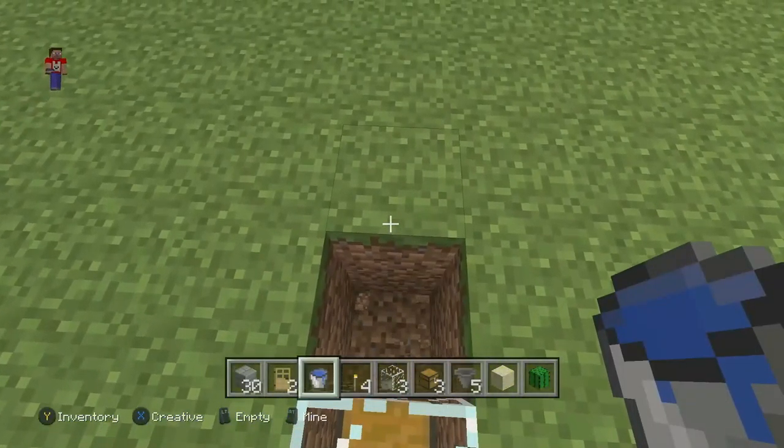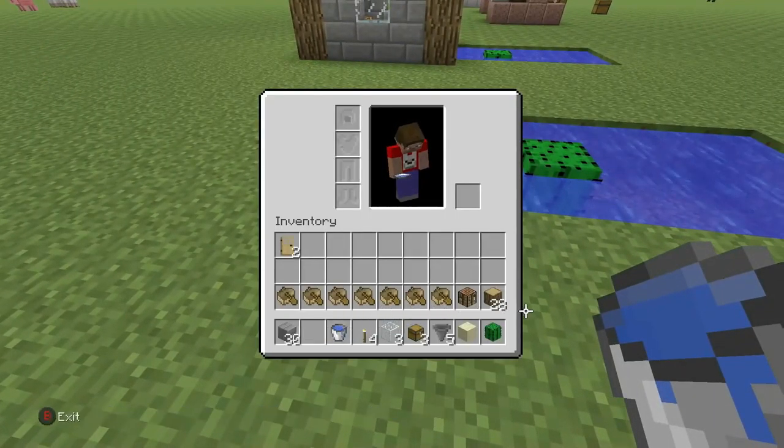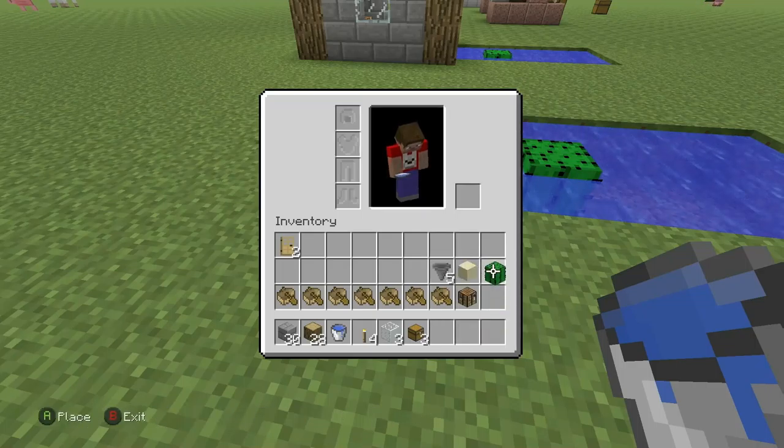Now we're going to delete out two blocks right here, as well as one block directly behind it. Then we are going to begin construction on the house. What you're going to need is your block of choice, your wood of choice, torches, a chest, your crafting table, and your doors.